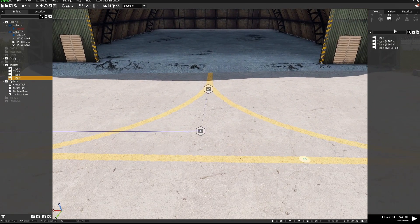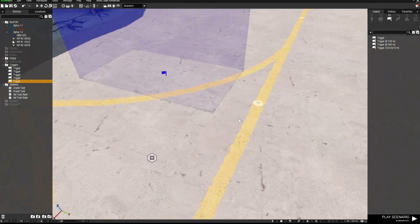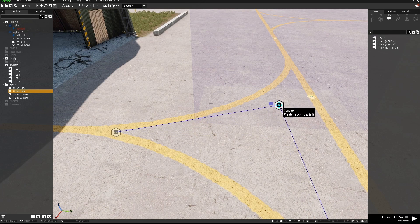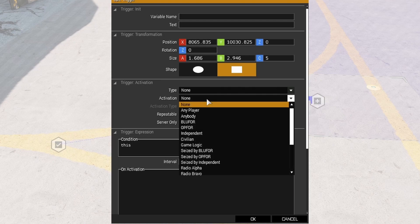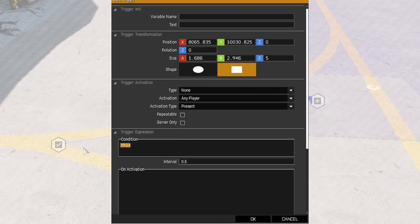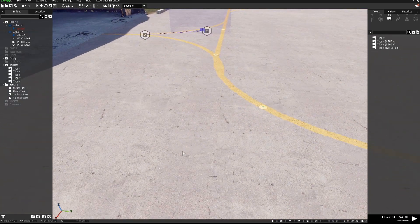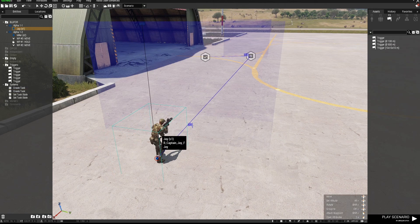Now I need a second trigger to complete the task. I'll place one of the smaller triggers, resize it a little, and place the Create Task module inside the trigger area. I'll go back into this trigger, select 'Any Player Present', and again use the condition 's1 in area this trigger'. Then I'll sync that trigger by right-clicking, connect and sync to the Set Task State module.